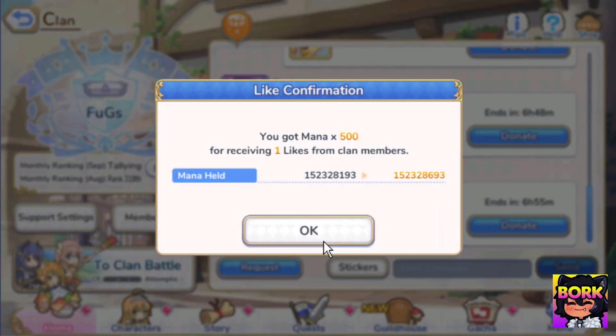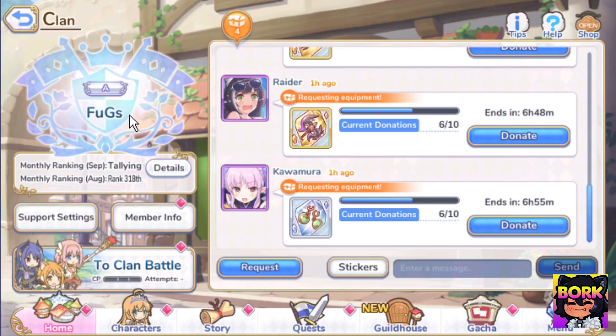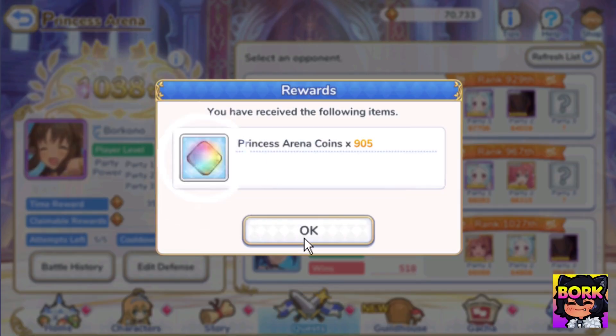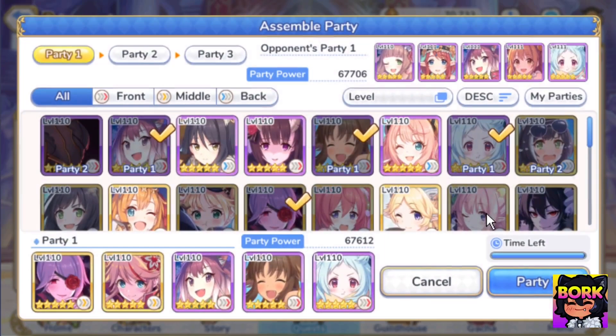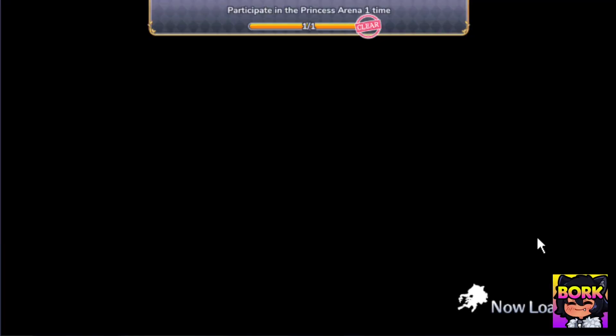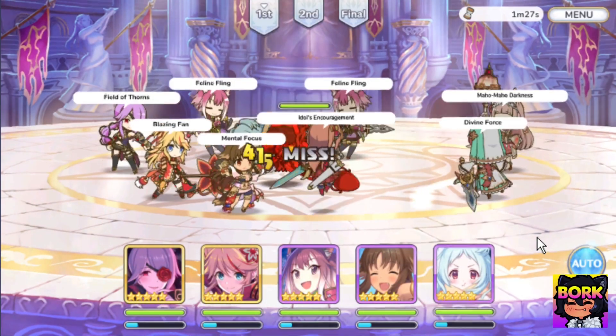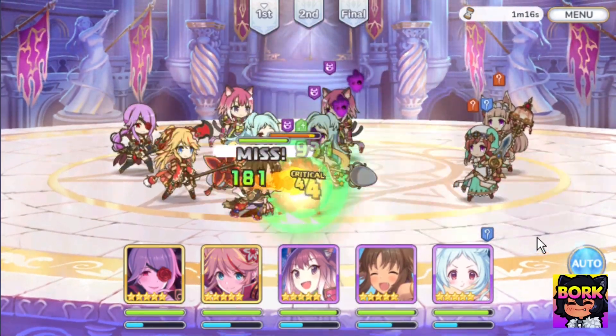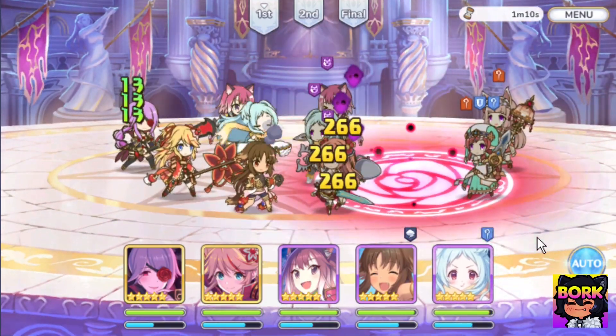Let me show off the clan that I'm in — it's going to be Fugs right here. I love this clan just because we get to chill out and not really worry about anything. September Clan Battle is still tallying — I think we got around 200 something, maybe 100 something. Personally speaking, I had a wonderful time. I love being in this retired sort of phase. I love just not taking Princess Connect seriously.